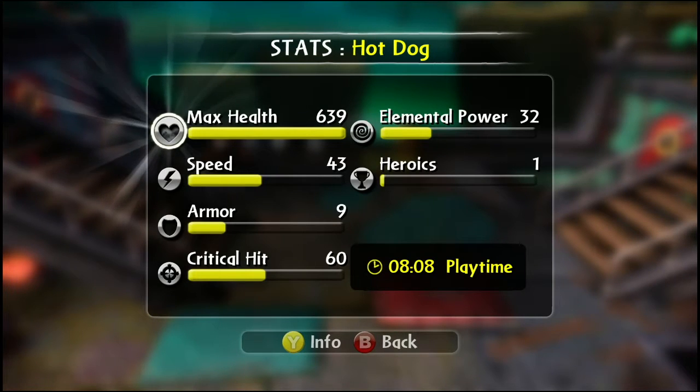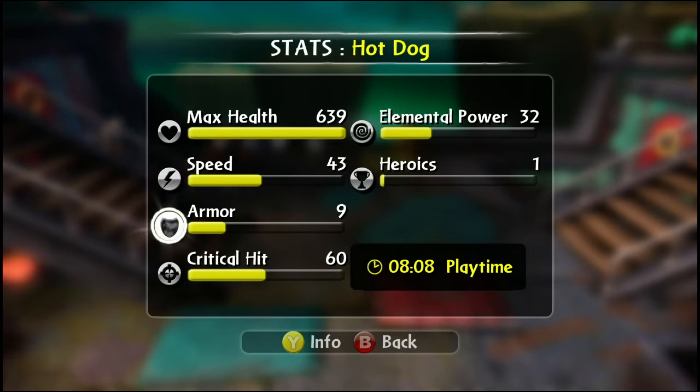These are your stats with no hat on or anything like that. We have max health of 639, speed 43, armor is 9 — but I did do the heroic quest so it should be 6 — critical hit is 60, and elemental power of 32.